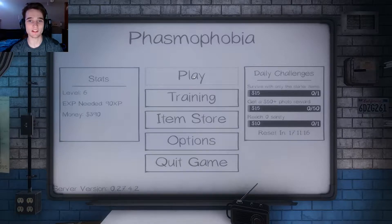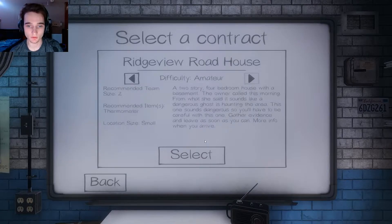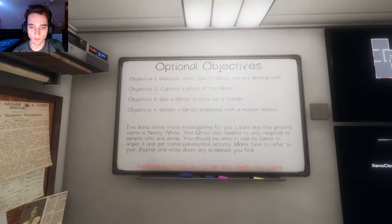What is up YouTube, my name is Xenocloud and today we're going to be playing some Phasmophobia. I'm super excited to play this game, it's a very scary game and I'm gonna be playing it solo. Ridgeview Roadhouse, difficulty immature, two-story four-bedroom house with a basement. The owner called this morning — from what she said it sounds like a dangerous ghost is haunting the area. You'll have to be careful, gather evidence and leave as soon as you can. Discover what type of ghost we're dealing with, capture a photo of the ghost, get a ghost to blow out a candle.